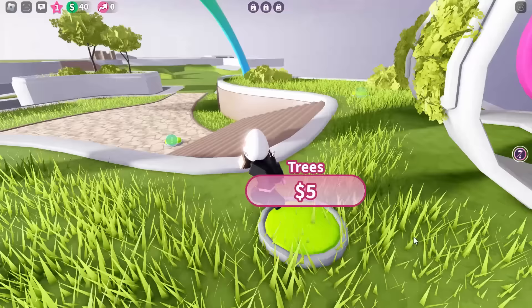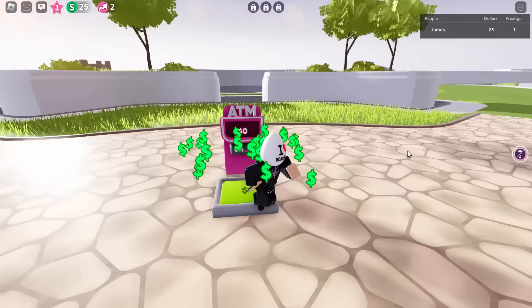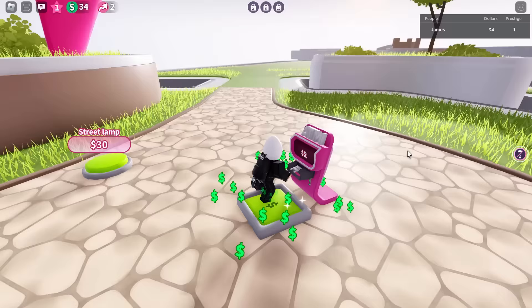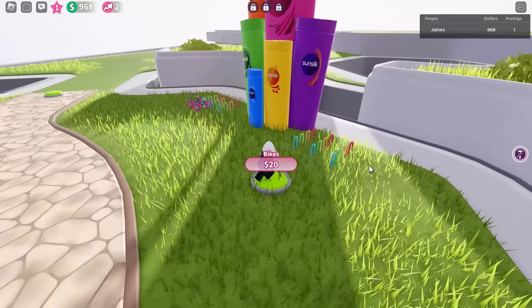Once we get to this area, we just want to start building. There's quite a few things to build like trees, bike racks. This is one of the first prizes — this one will be the cat headphones. You can train them up if you want to, but I don't really think it matters. You just want to collect cash from your ATM — it spawns in randomly. It's a bit different than other tycoons because you can't really build other ATMs. As far as I'm aware, there's no faster way of getting cash, you kind of just have to wait. Basically just start building stuff in.